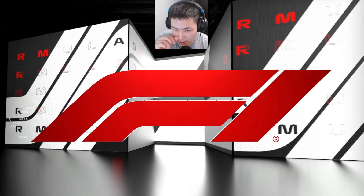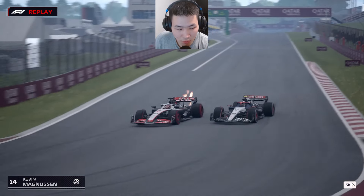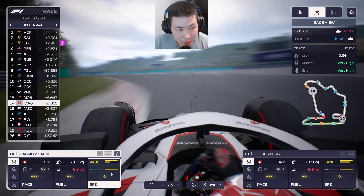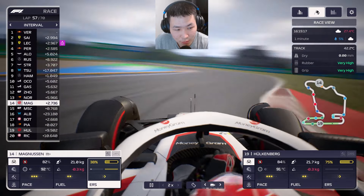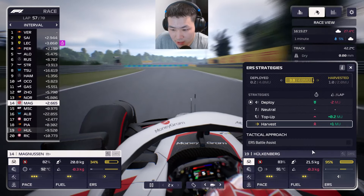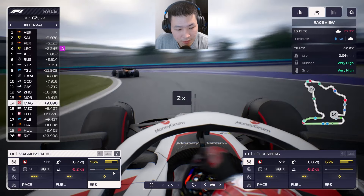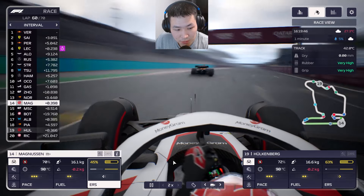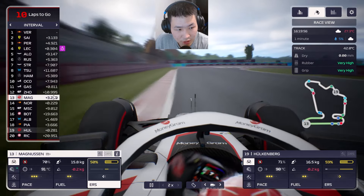Magnussen makes the pass on Schumacher down the main straight into turn one — P14 for K-Mag, looking positive. Then Magnussen lines up a move on Norris with ERS deployed and DRS, and gets it done on the straight. The soft tires are playing a huge part here.